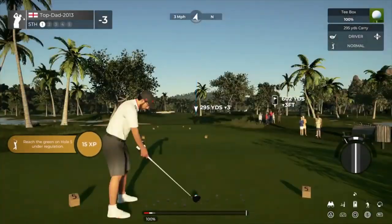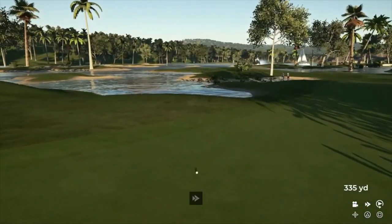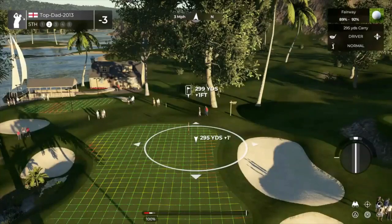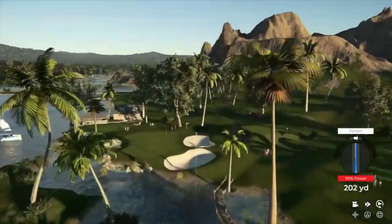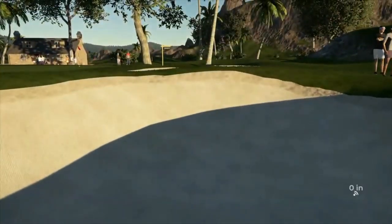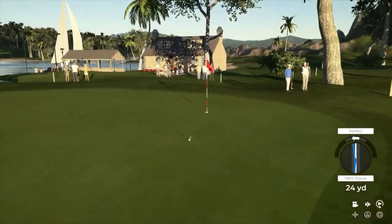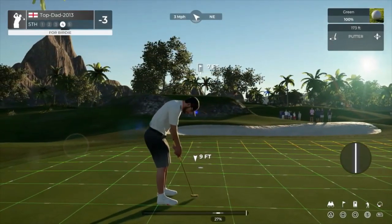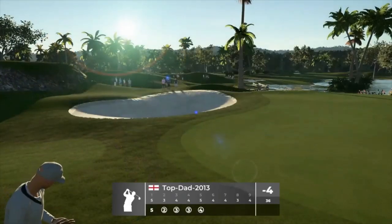Here's a par five for us. That tee shot looks like it'll do. And second shot here on the fifth — you must be feeling lucky, taking driver off the turf. Let's get out of this bunker and on our way. A bit of work left to do here, but we're out of the sand. So far, so good. And that one drops for your fourth birdie of the day. Four under par currently.